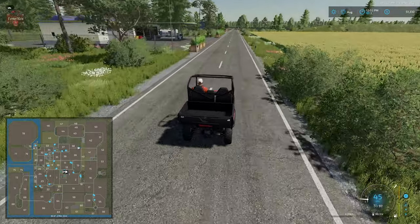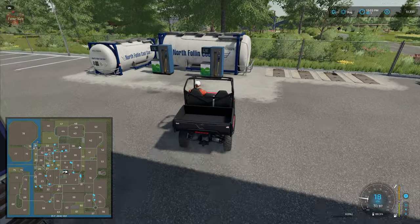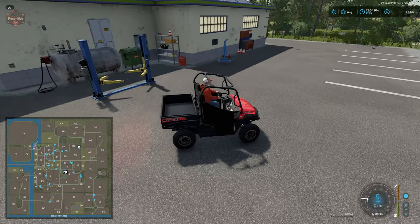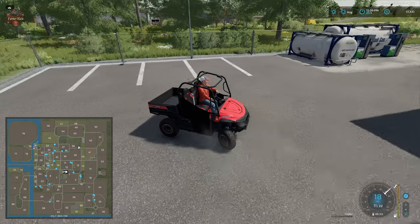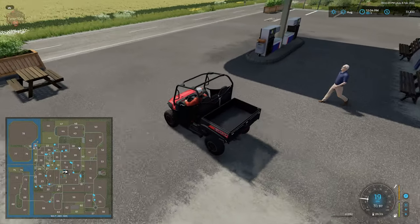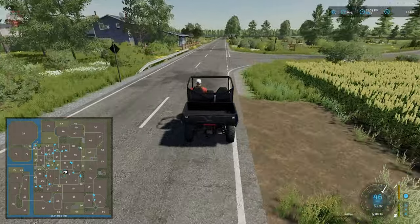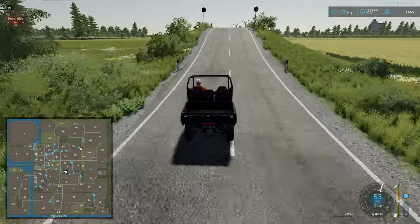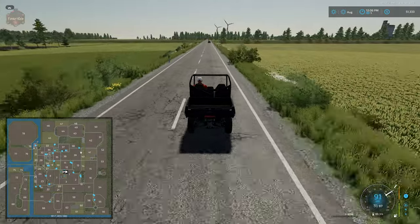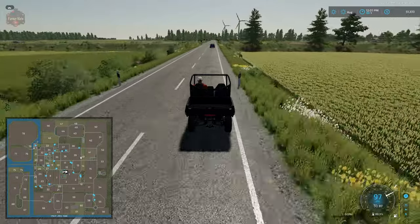We have our fuel station here, and again a methane station. The other gas station also had an electric charging station, which was nice to see. Let's make our way back to the southern part of the map — 4x maps take a little while to drive around, especially when sell points are scattered so widely. While the fields themselves are flat, we do have some variation in terrain with the ditches and elevated roads.